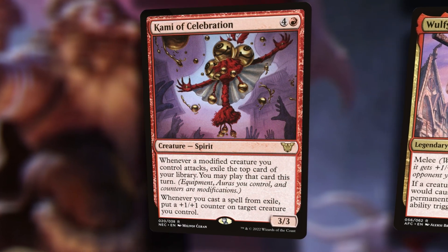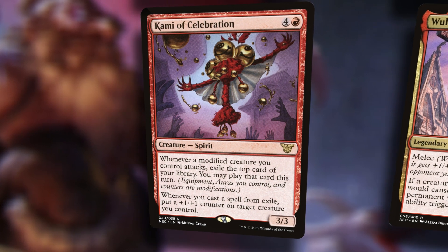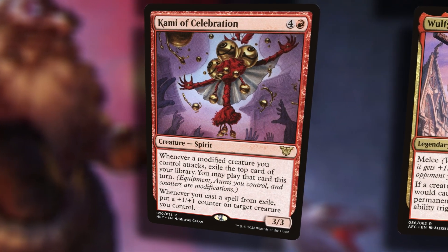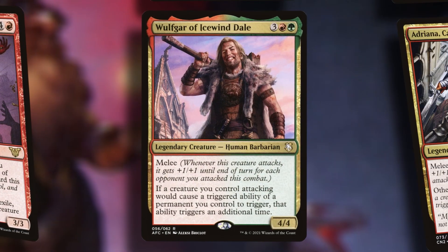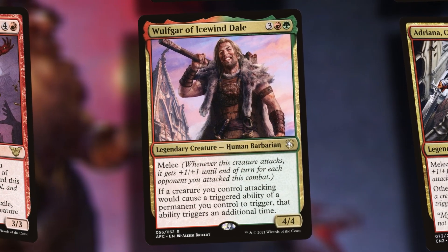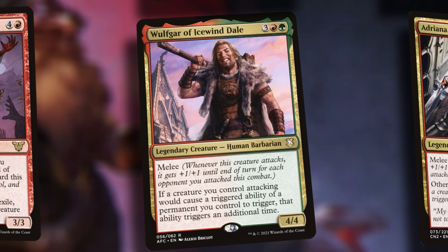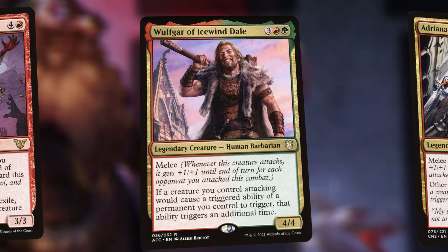Creatures have to be modified — I haven't talked about modifying creatures yet, but the Kami does put plus one plus one counters, which counts. I'm also thinking about equipment, which I'll get to in a bit. Wolfgar of Icewind Dale — this one's a little bit older, it's Forgotten Realms. With Commander Liara Porter, for example, we attack three people, and that'll trigger twice.